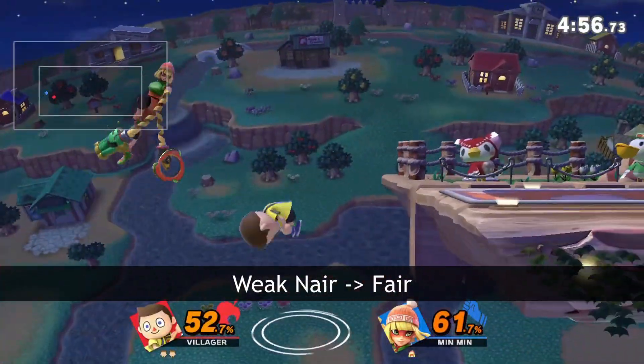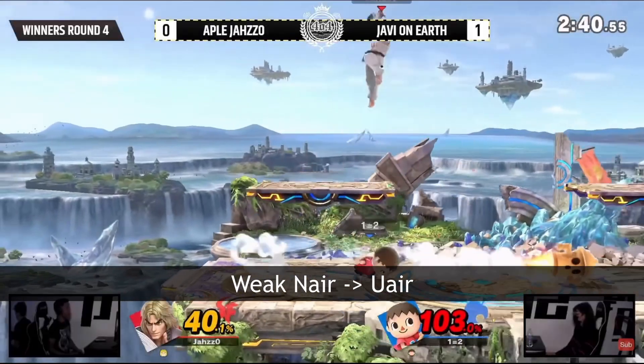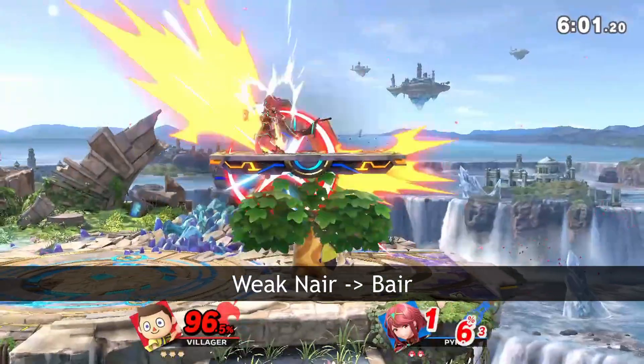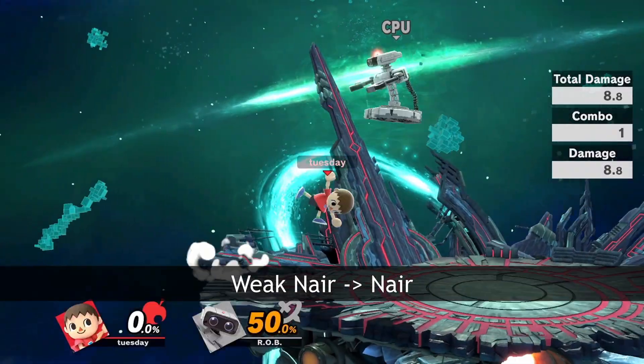The late hit of nair is a powerful combo starter. We've already seen how landing nair can combo, but hitting someone from below with weak nair can also combo into up air, slingshot, or another nair depending on your position.